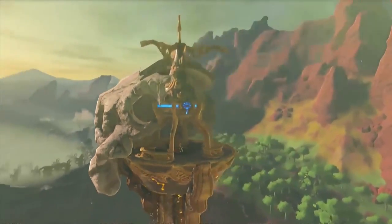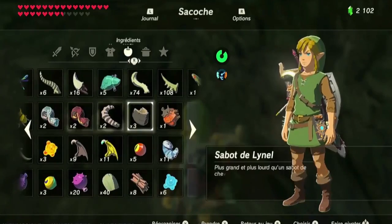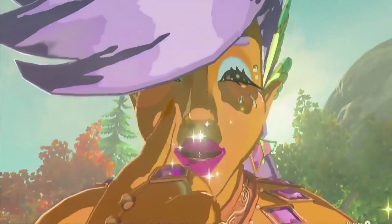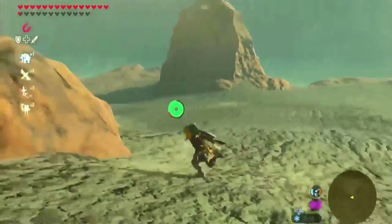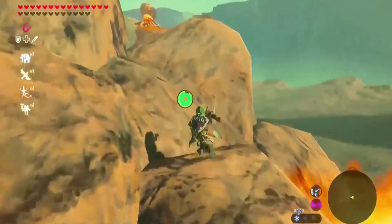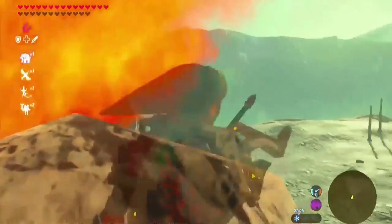To complete 100% of the game, Zalika had to collect all 120 shrines, gather every upgrade, and go through every single quest — including side quests and mini quests packed into the game. If you love the game, this is not only a great speedrun but the ultimate walkthrough for every nook and cranny.